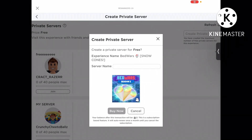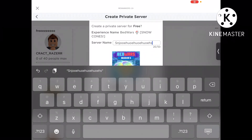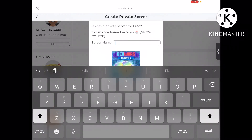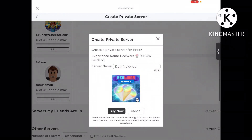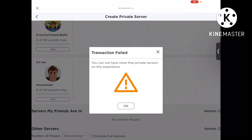Don't go in the comments saying I only have two Robux, okay. So you can just type in a server name — this is mine. You can name it anything you want and then just press buy now.